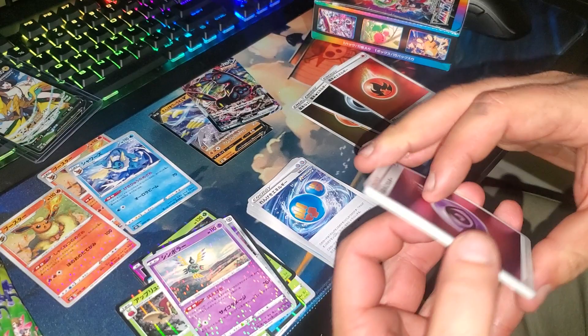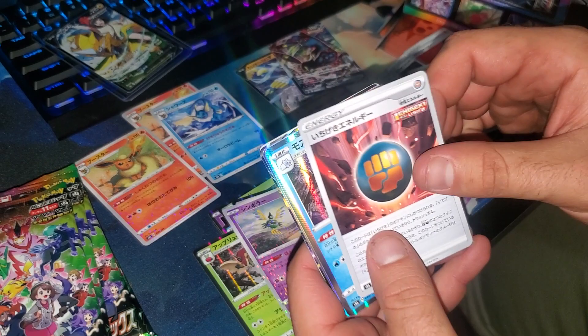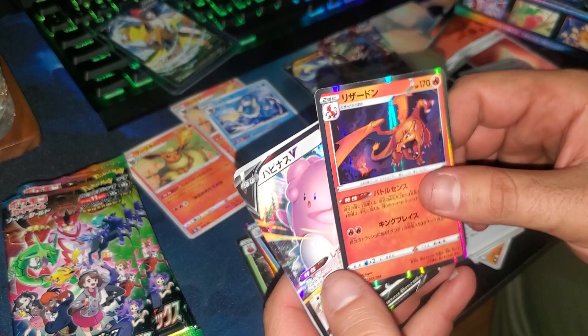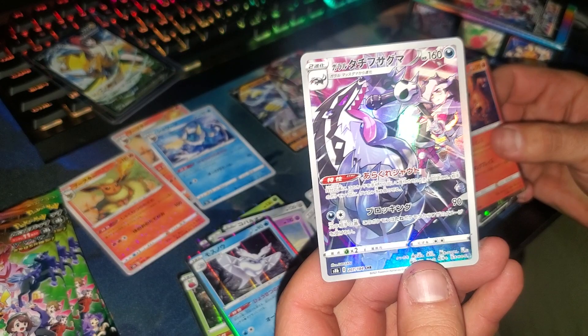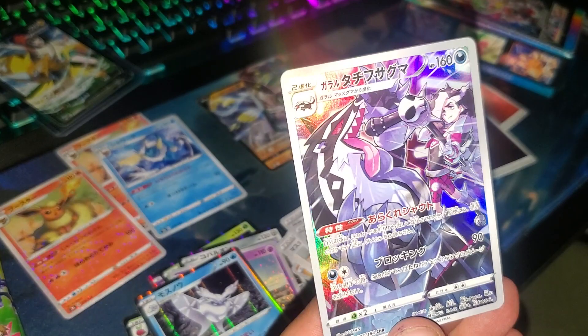They do not cut any corners when it comes to cutting these cards. We got a Dusclops, some kind of scope, fighting energy, Froslass, Charizard, and a Blissey. And look at this — that's Piers holding a microphone with Obstagoon. This is the coolest card ever — he's yelling into the microphone. Dude, that's pretty sick.